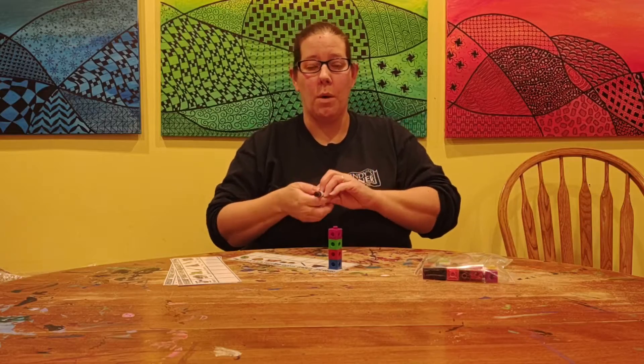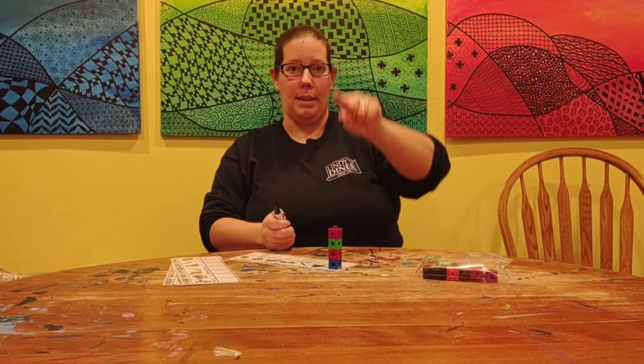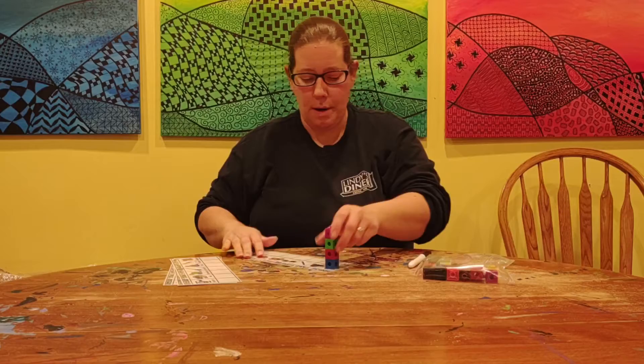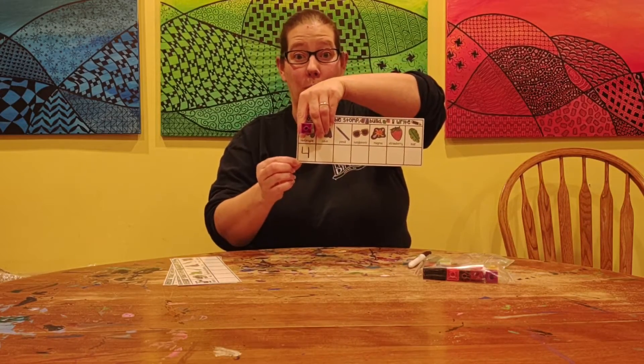A four is down, over, big line down. So I'm going to write a four on my card. Let me show you how that's going to look — you'll have a stack of blocks and the number four.